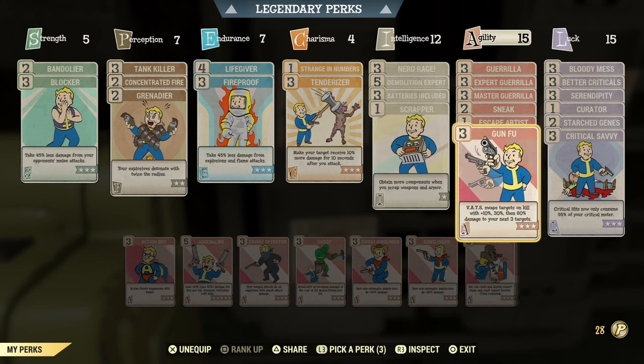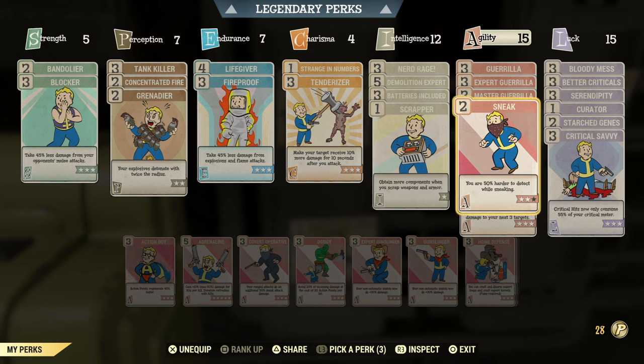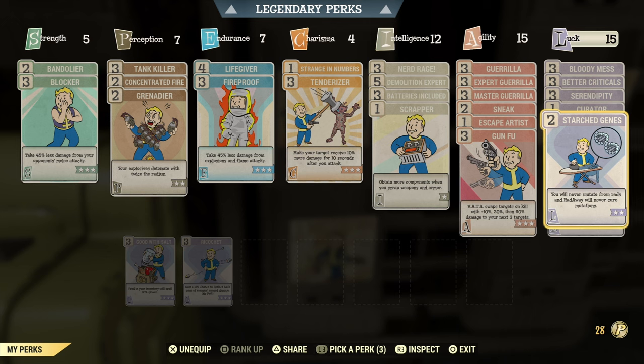Going into Agility, I have Gunfoot — this is an extremely useful perk because it switches VATS between targets after each kill and gives you some extra damage. Really good perk, I love it. I also use it on my stealth commando build. I have Escape Artist just to lose enemies in sneak — that's enough for this build. Since we're low health with high Agility and high Perception, sneaking is just perfect. We also have all the Guerrilla perks because we're using automatic pistols.